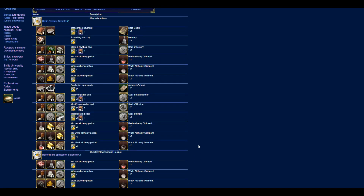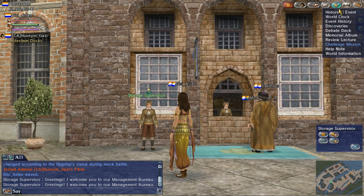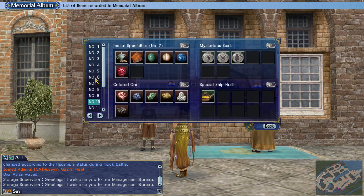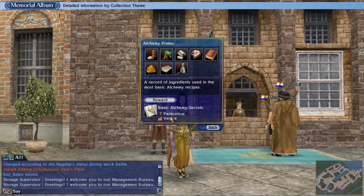This is all from the old updates but it's still useful. The main one I strongly recommend to have is this recipe book from Memorial Alba. It is listed in IVEO and I can show you in game which one it is. This is the Alchemy Primer - the memorial album you have to complete in order to get the recipe book. You get Basic Alchemy Secrets, and this is the one that saves a lot of time when you need to make alchemy supplies - much better than going through the NPC.